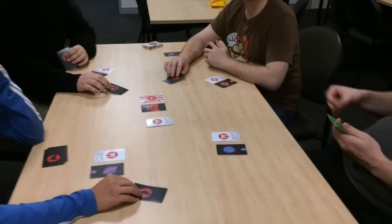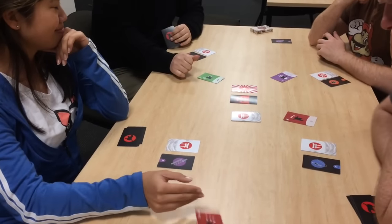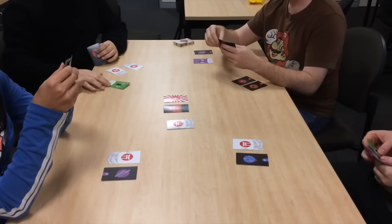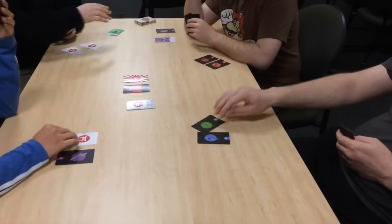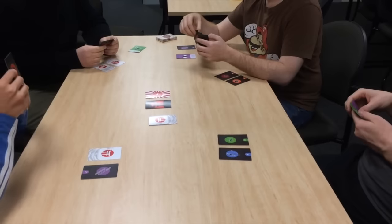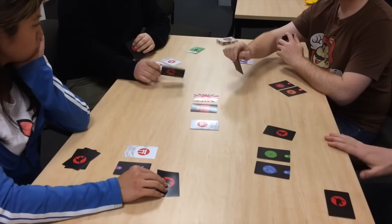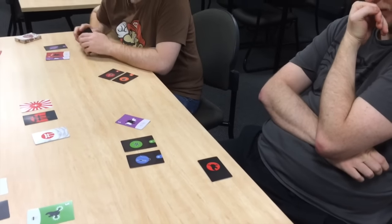I know what Raph is thinking. We'll see what he does. Reveal. You blocked him. So far we still don't know what Andy has. Block, block, and three and one. So Raph goes with his — now he gets to do an exchange. That's the action.